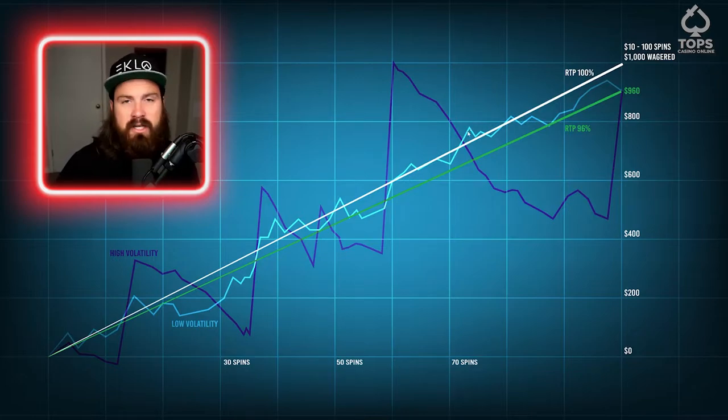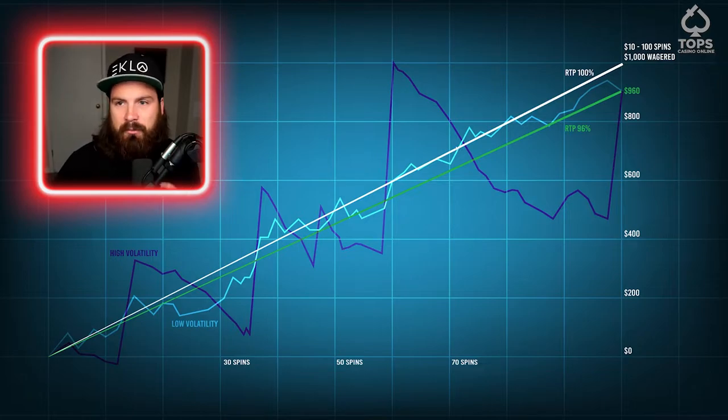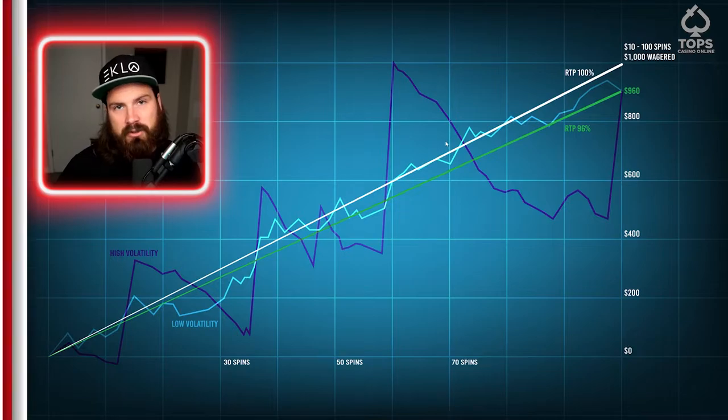So if the RTP was 80% on a slot, it would have cost us $200 to try and hit that big score. Some of these slots have max payouts — some of them are 5,000x, 10,000x, 20,000x. I've even seen 96,500x or something like that, and that's on Buffalo King. So if the RTP is good on those slots and we have that 1 in 100,000 chance of hitting that big score, the higher the RTP, the less it's going to cost us to try and go for it.